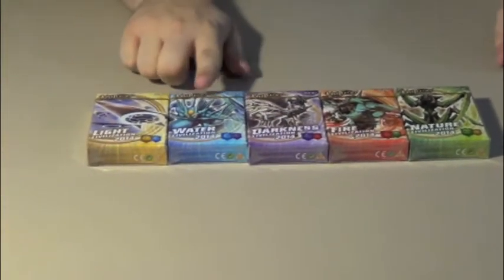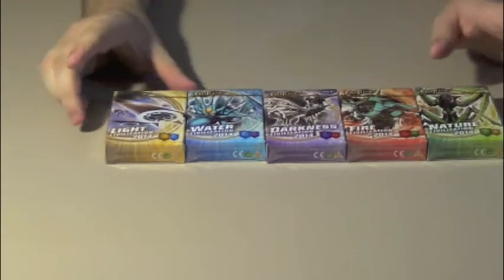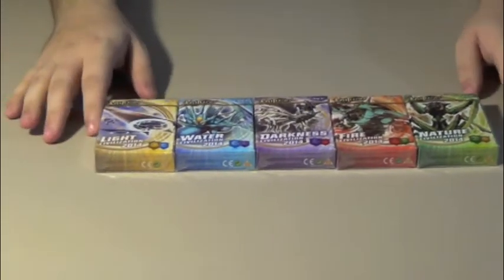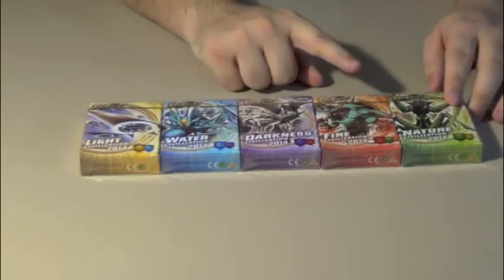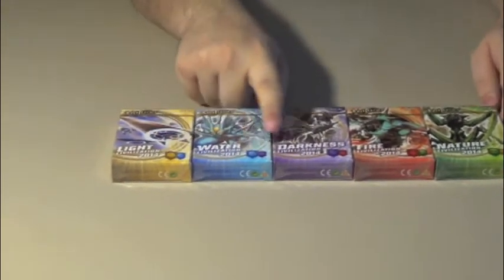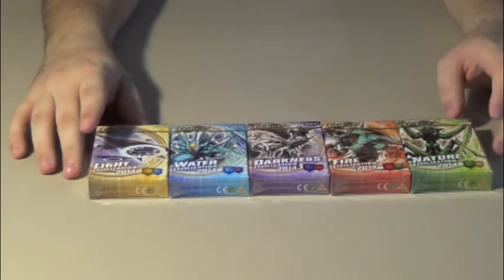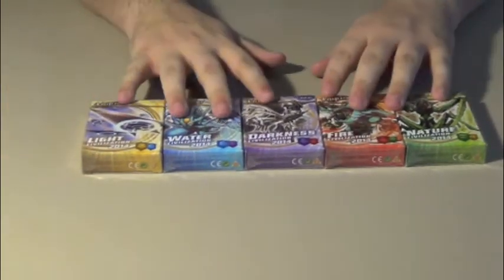And here they are. We got light, water, dark, fire, and nature — 2014 on each of them. So let's start very quickly with the boxes. I don't remember too much about the old boxes. They were marked with the relative civilization. These ones are unique though — they have down here in the corner the civilization icons. These ones actually tell you that they're dual civ, and they're the same civ combinations as the previous demo decks.